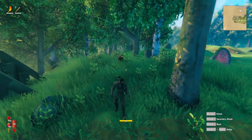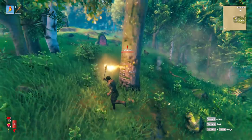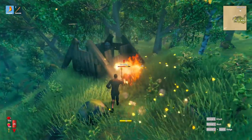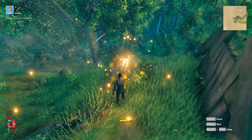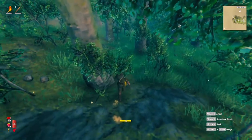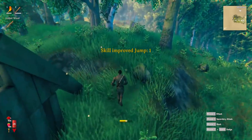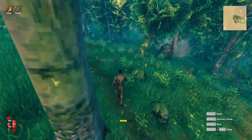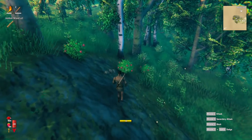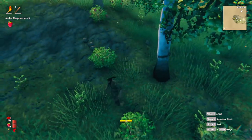A Greydwarf has found us. You do start this game with a torch — if I press 1 to wield my torch, the Greydwarf will not come near me. When it gets far enough away, it will throw stones at you, so it can still do damage. But by hitting it with the torch, you'll do damage to it while keeping it at a safe distance. Greydwarfs are weak to fire, so hitting it with the torch will cause it to burn. If you find yourself amongst a pack of them, the torch will be super useful for keeping them all at bay.